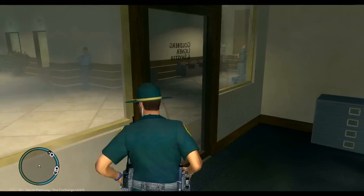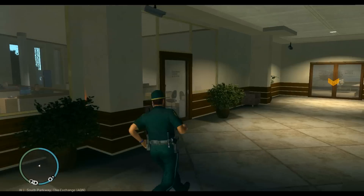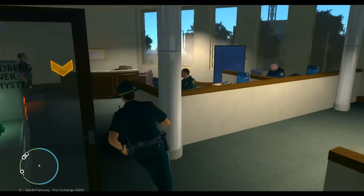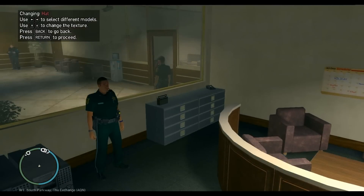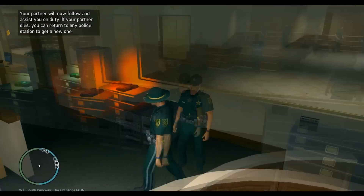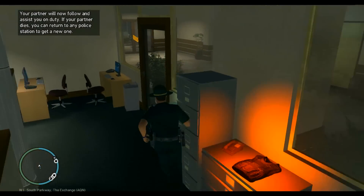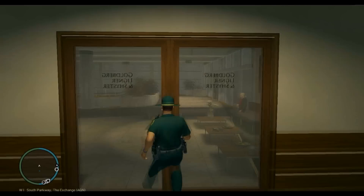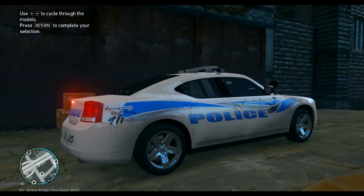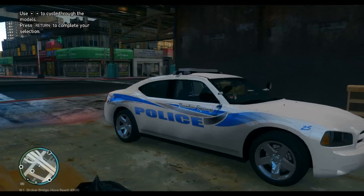Next thing is getting a partner — this is completely optional, completely up to you. I usually use a partner when I'm making a video, so why not. You walk up into that Chevron and it says press E to make them your partner. You hit E and it'll walk you through, and you can customize them just like you did when choosing your own character — hit Enter to confirm.